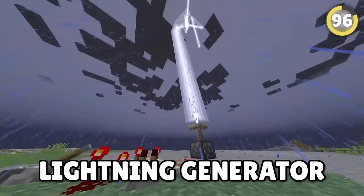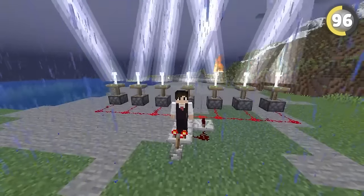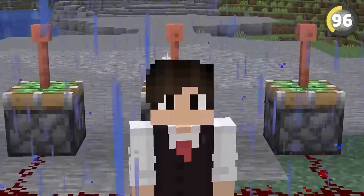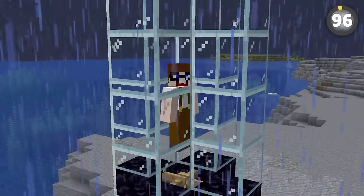This crazy lightning generator isn't quite as loud. You can make it with a piston, lightning rod, and channeling trident. Having a bunch of them allows you to trap your friend in a box and give them an electrifying experience.